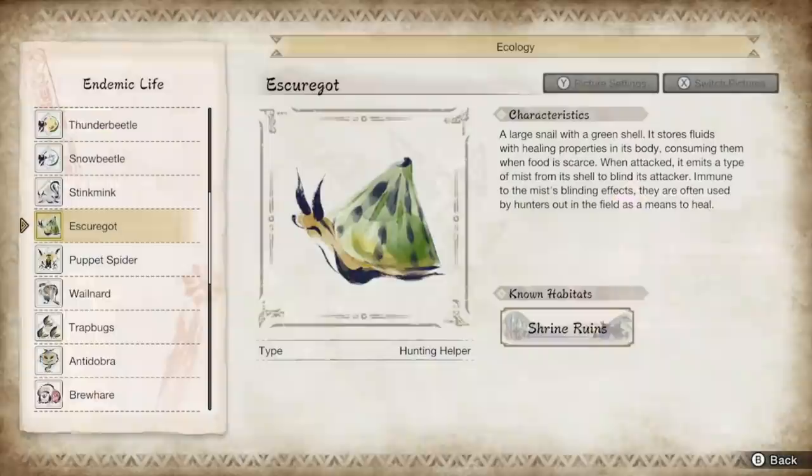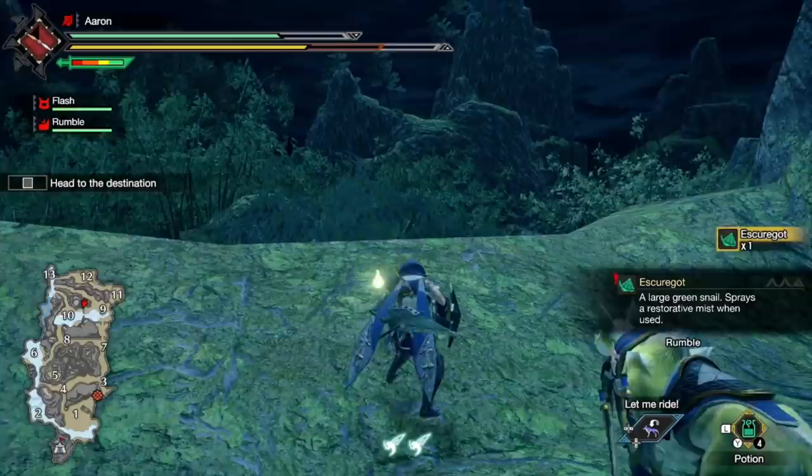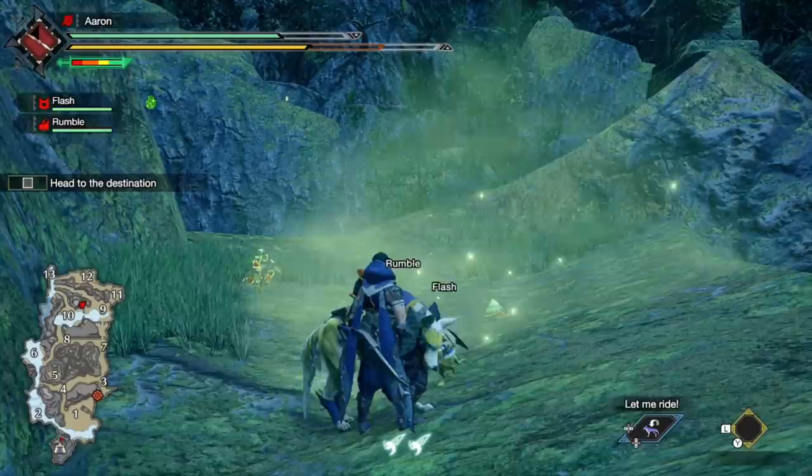Now it's time to talk about maybe my favorite — Eskergo. Eskergo is a very cute and friendly snail, shown as green snails on the map, found in three locations all over the place with one being very near to camp. By placing the snail on the ground, it will generate a healing cloud that lasts a respectable amount of time, healing hunters over time while standing in the cloud. The cloud lasts somewhere around a full minute, which is great for bonus healing or even group healing.